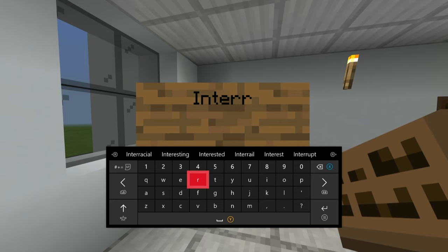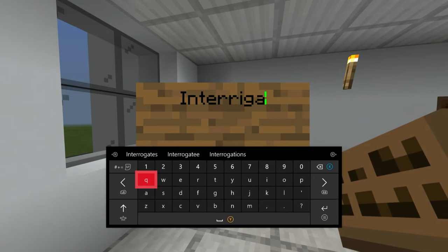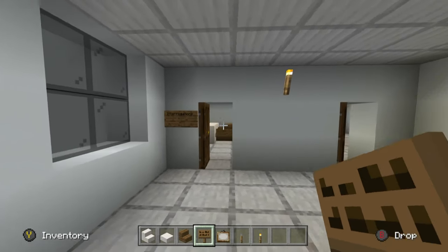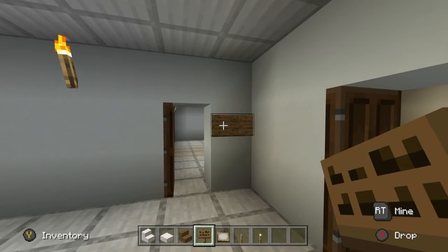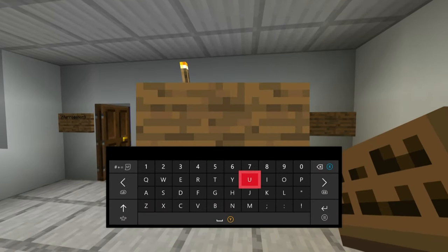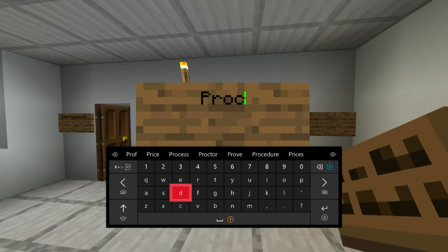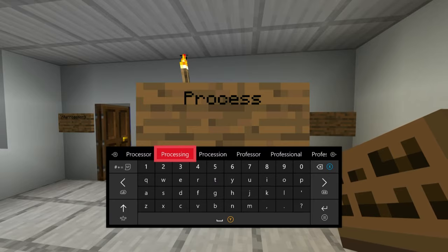We can have an 'Interrogation Room' sign, and equally this is going to be labeled 'Processing.' When people are first brought in — if they're not chucked straight in jail — this is processing.